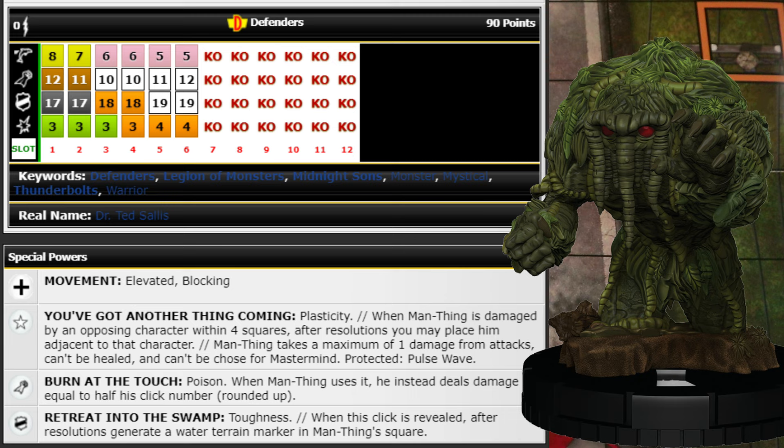He can be worth it if you play him right — he really just needs to stick to a bunch of people and slowly poison them all to death. He has high attack to start with Exploit so he can get damage in. Someone with Defenders team ability can help his low defense early, or vice versa when he hits that 19 later he can help defend your other Defenders TA characters. Overall he's pretty cool.